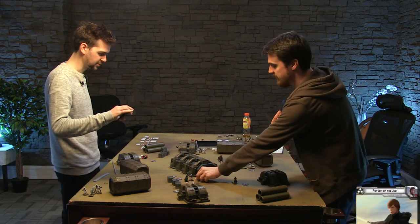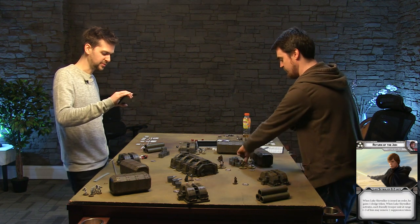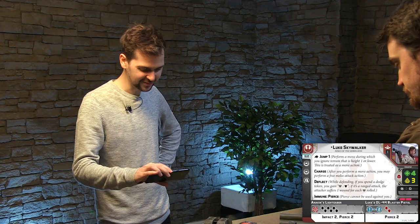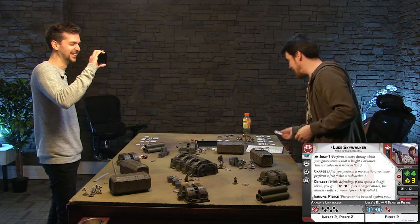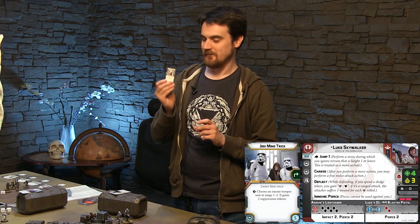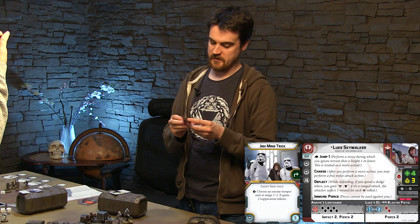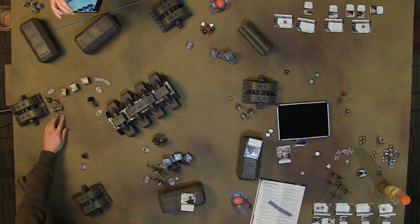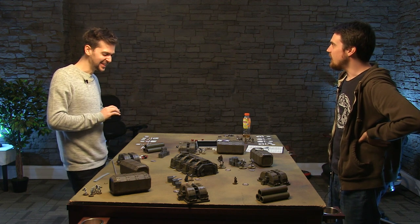But I saved him for last on purpose, because now I can trigger my Return of the Jedi - when I activate Luke, nearby rebel troopers remove their suppression. Worth it! And it wasn't really a risk because he didn't die. I'm going to use my Jedi Mind Trick - I can exhaust this card and choose an enemy trooper at range one to two, and that unit takes two suppression tokens. I'm going to spook them - I make them think they've left the little cooker on at home and it totally distracts them, and now they're suppressed.